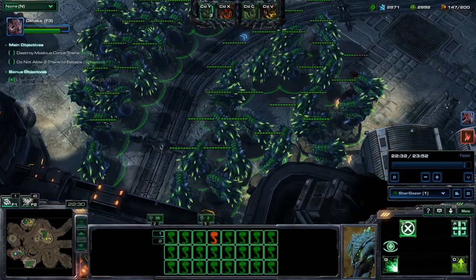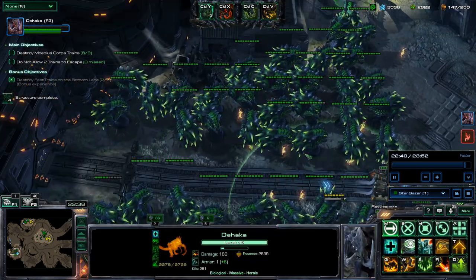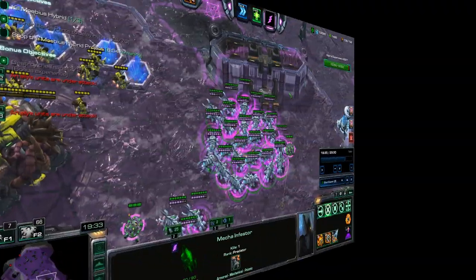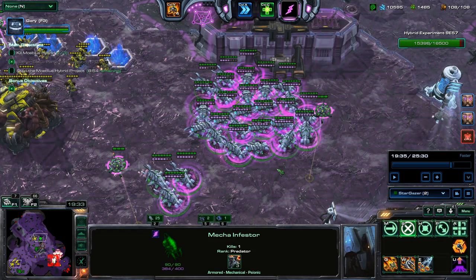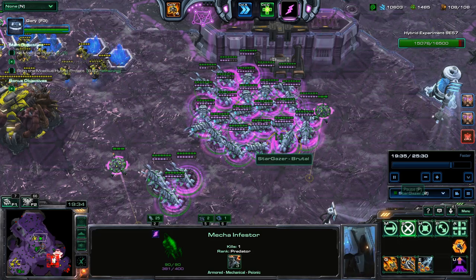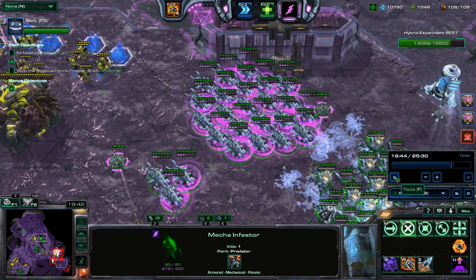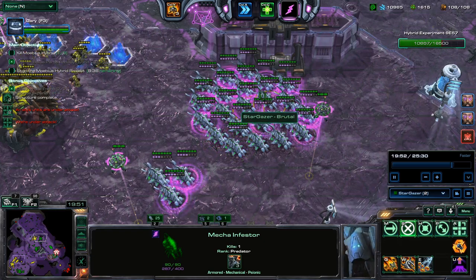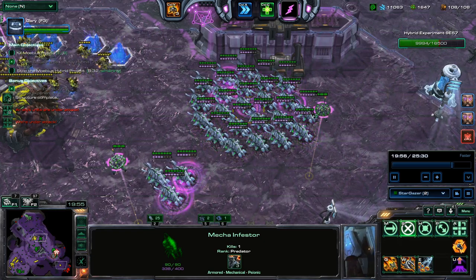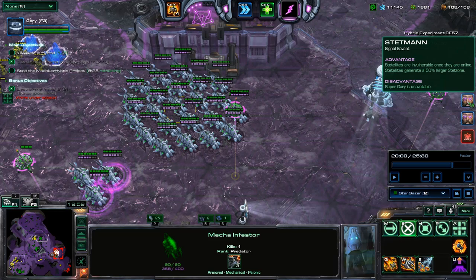The same thing applies to deep tunneling Haka's worms — you can click once and they will all deep tunnel to that place. Now, the commander for which mouse rapid fire is most useful is Stukov, because you can use it for three types of his units. First, infestors — you just click where you want to send your roaches and ravagers and they will all discharge very fast. You can even do it on the minimap while microing on the other side of the map.